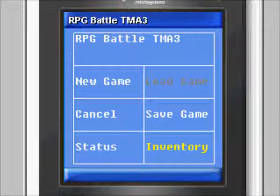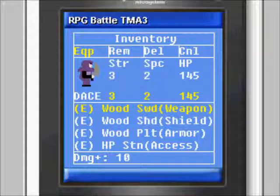Inventory screen — general navigation. The up and down keys will move between the inventory items. The left and right keys move between menu options at the top. The menu options are as follows: Peek (P) — equips the selected item if the item can be equipped. Players can both equip the same item. Rem — removes the selected item from the equipment slot.